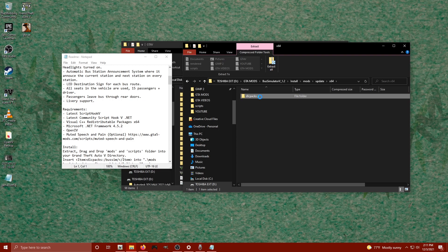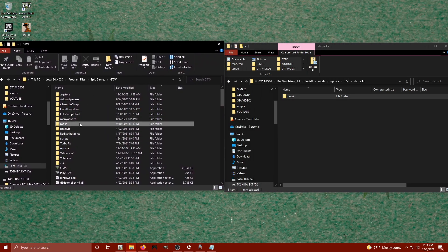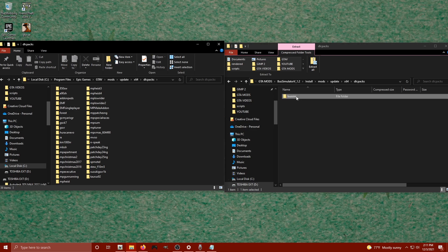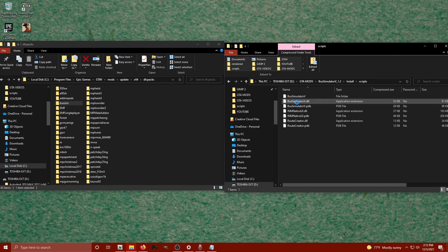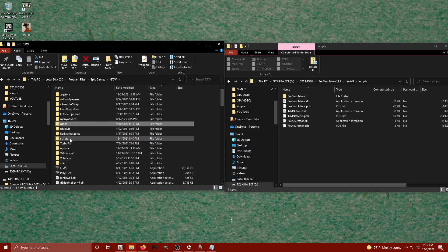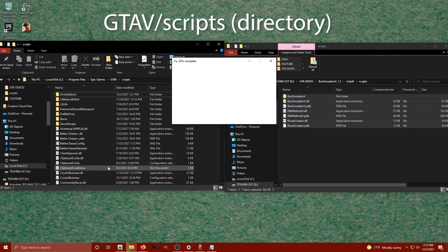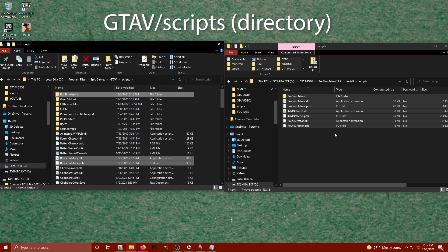We're going to click on this install folder, open up the mods folder, click on Update, x64, DLC Packs — and here we have the BusSim folder. Inside the GTA 5 folder we opened in OpenIV, we're going to locate our mods folder, click on Update, x64, x64, DLC Packs, and we're going to drag and drop that BusSim folder right inside there. Then we go back to the scripts folder in our bus directory, click on scripts, and drag and drop those files into our GTA 5 main directory — select everything and drag it straight over.